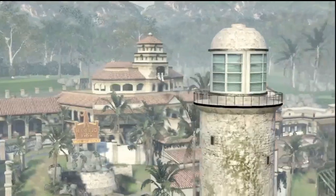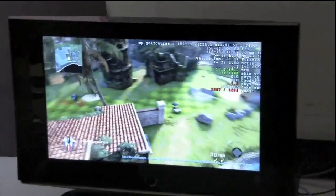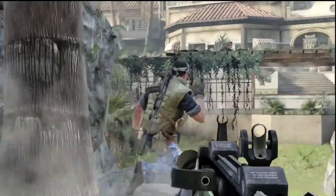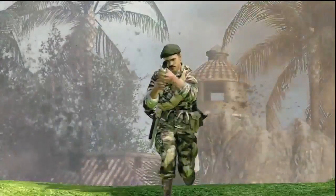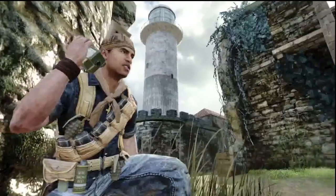Hazard was inspired by one of our World at War maps called Cliffside, but it's a complete reimagining — we've turned it into a golf course. Hazard is probably one of the only maps in the game that focuses almost exclusively on long-distance engagements. Long-range snipers, LMG gunners, and assault rifle players will have an advantage. You'll want to avoid the fairway if you're not a sniper and stick to the edges where there are more intense choke points and medium-range engagements.